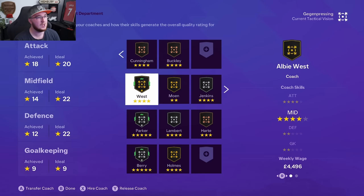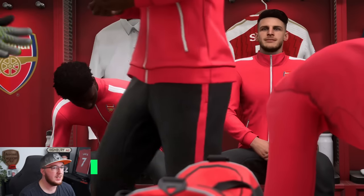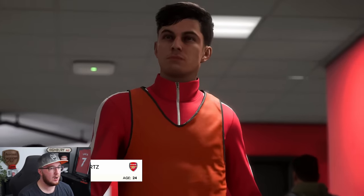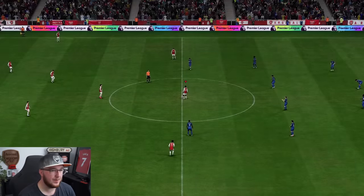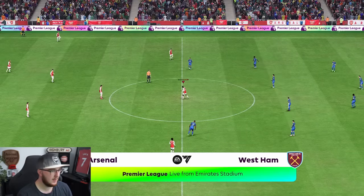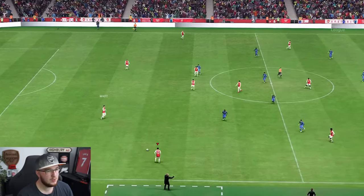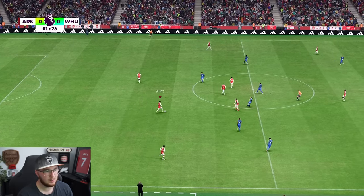We are an attacking team so it makes sense that our best score is attack outside of goalkeeping. We're back at the Emirates up against West Ham — London derby — feeling confident. If we can get a draw at Anfield we can do anything. Looking at the West Ham team, they haven't got James Ward-Prowse in there, which was a bit of a surprise; they went with Coventry instead.